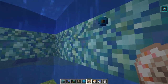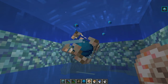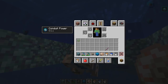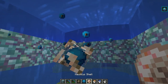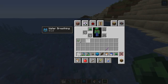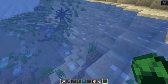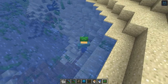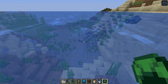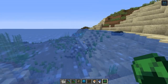They also changed the particle effects that go from the outside edges of the prismarine ring in towards the center of the conduit. It's a little symbol — the same kind we see for the conduit power effect, like a little circle with an orangish dot, representing the heart of the sea with the nautilus shell in the center. Before, it was a little orangish-yellow zigzag. They also fixed it so that the turtle shell helmet will no longer give you particle effects when worn — you still get the water breathing effect, but there are no particles swimming around your head.